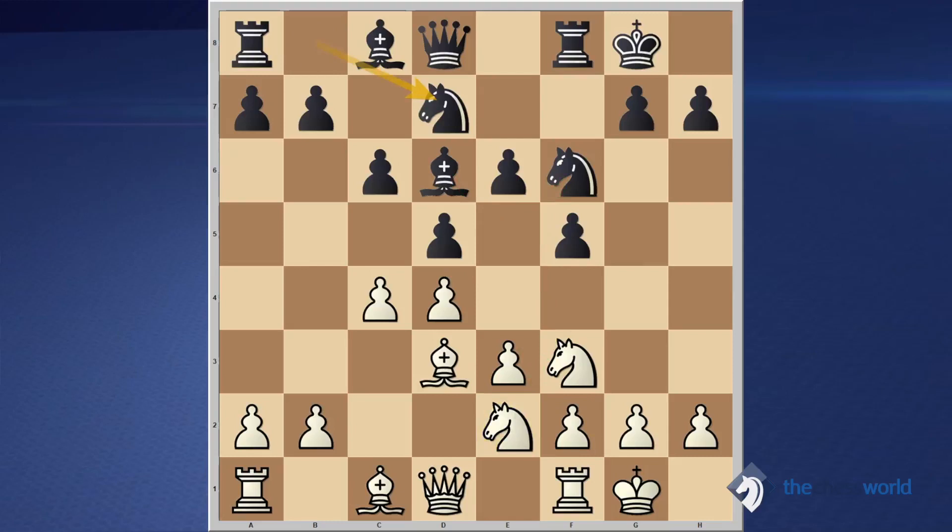Instead of following the normal plan with knight f4, white decided to play knight g5. We're looking at this from the black perspective. Knight g5 is a bit of a brave move. The question is, what do you think black should do in this position? I also want to make it interesting for beginner audiences — we need to learn how to spot even simple tactics and make sure we don't miss them.